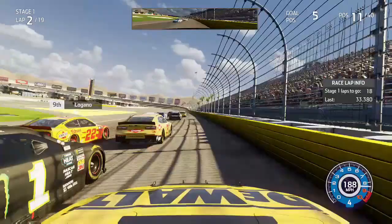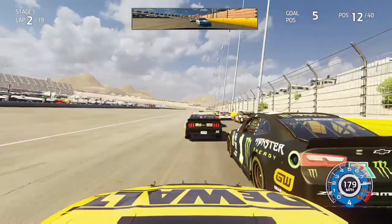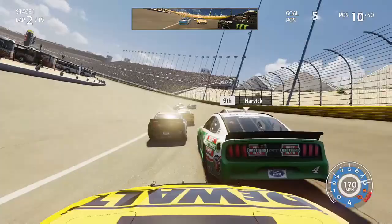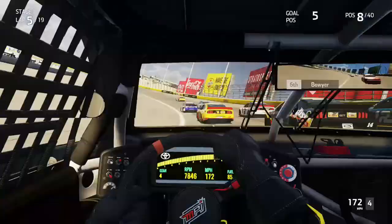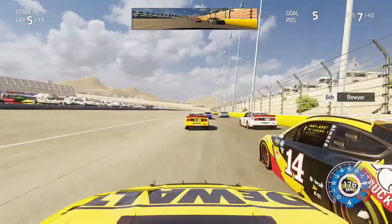Kurt Busch did win this race last season in the playoffs, so we look for him to be strong today. We make a 3 wide as we come down the back straightaway and try to look to the inside of Clint Boyer, but we back out of that. As we head into turn 3 we have a chance to look to the inside of Kevin Harvick, and we would get past Harvick moving into the 8th position by lap 5. Then 3 wide with Boyer and Blaney, who had been dropping back quickly, we work our way up into the 6th position within the first 5 laps.